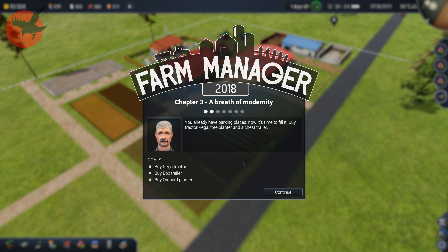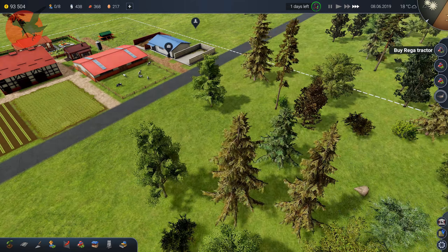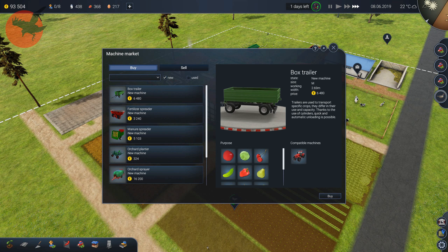Box trailer, pocket planter. I hope my field is bigger than what the mission wants me to do. Anyway, buy a tractor — could do that, yeah.